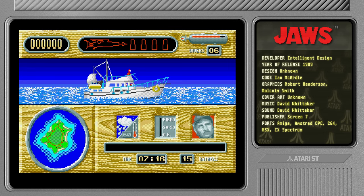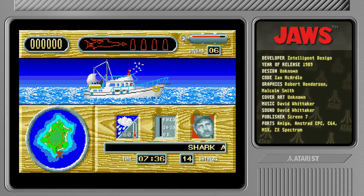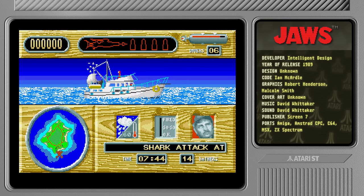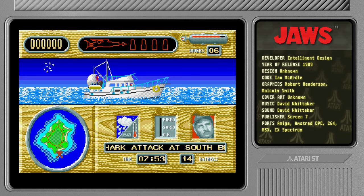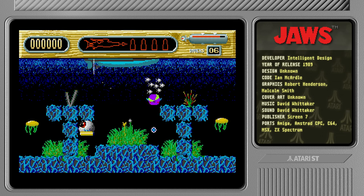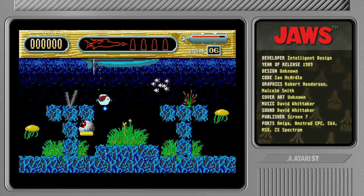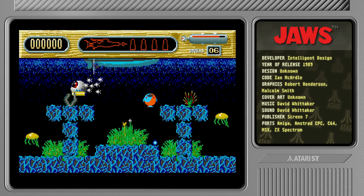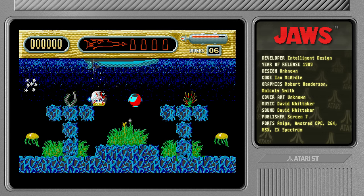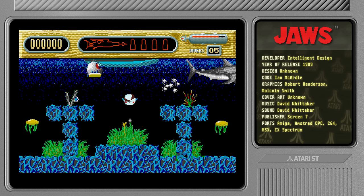The other characters I don't think are in the game, and I think you have six guys. You can switch between them, and I honestly don't know what I'm doing. Pressing fire will allow us to go down into this bathyscaphe, I think it's called. We can swim around and get killed by something far less impressive than a shark.